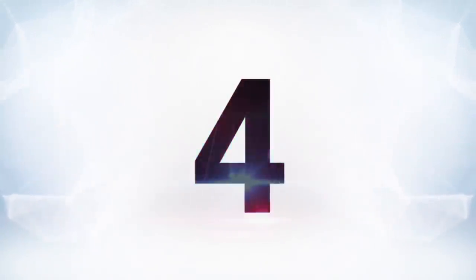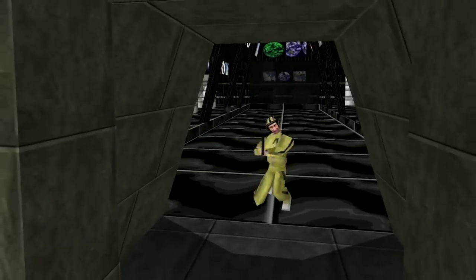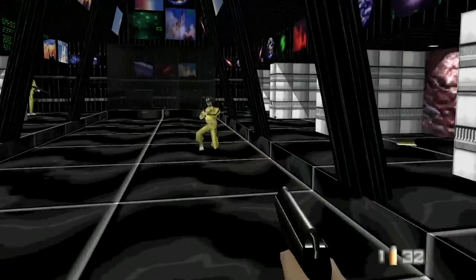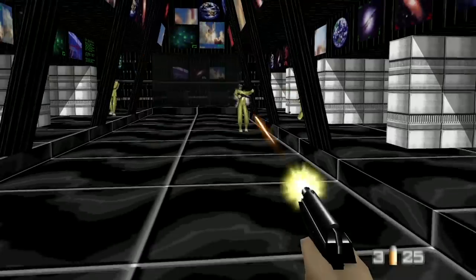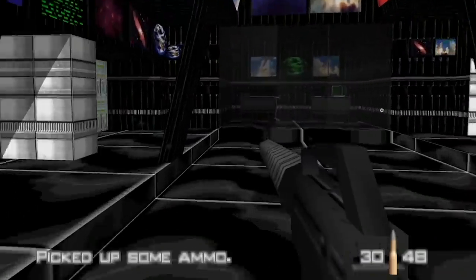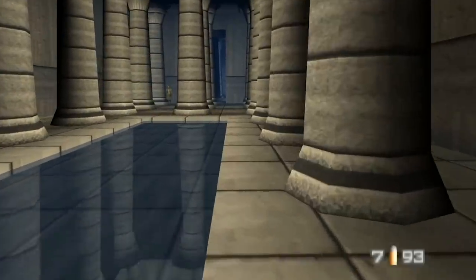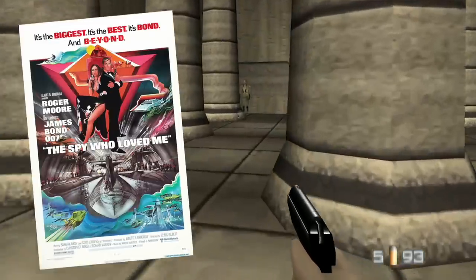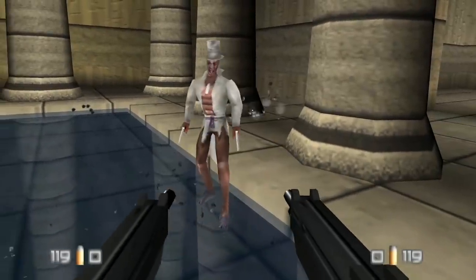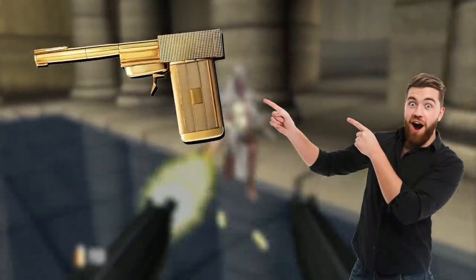Coming in at number 4, we have not one but two GoldenEye bonus levels. First up, we have the Aztec level, which is based on the James Bond movie Moonraker. You unlock this level by completing the game on the Secret Agent difficulty. This level also has a weapon unique to it — the Moonraker lasers. The Aztec level is known as one of the harder levels in the game; the enemies themselves are harder, and to unlock the other secret level, you actually need to beat this level and the rest of the game on the Double-O Agent difficulty. The next secret level is Egyptian — not actually based on a certain movie, though some think it's based on the Egypt scenes from The Spy Who Loved Me. What's really cool about this level is you fight Baron Samedi, the dude from Live and Let Die, and this is also the only level where the Golden Gun appears without using cheats. If you're into GoldenEye, you know how cool the Golden Gun is.